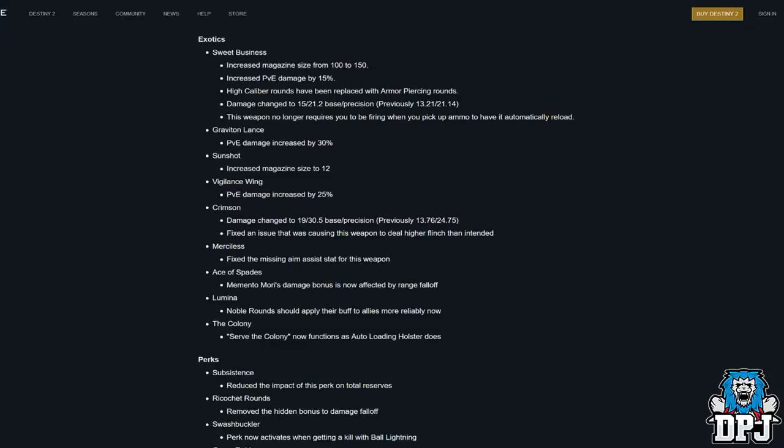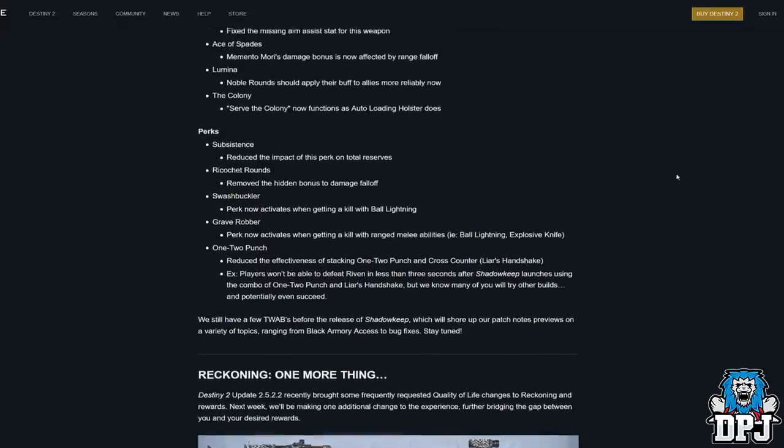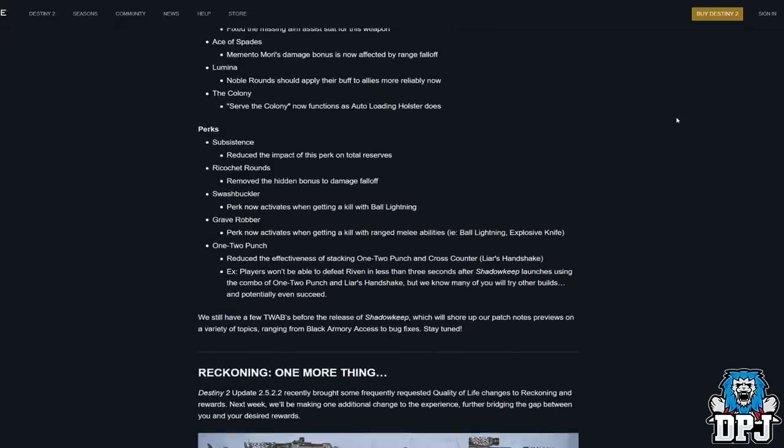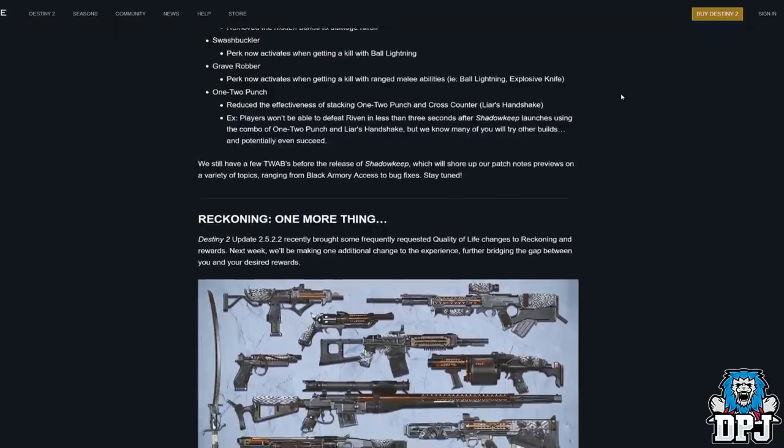Merciless: fixed missing aim assist stat. Ace of Spades: Momento Mori's damage bonus is now affected by range falloff. Lumina: Noble Rounds should now apply their buff to allies more reliably. The Colony: now functions as Auto-Loading Holster. Perk changes — Subsistence: reduced impact on total reserves. Ricochet Rounds: removed the hidden bonus to damage falloff. Swashbuckler: now activates when getting a kill with Ball Lightning. Grave Robber: now activates with ranged melee abilities like Ball Lightning and Explosive Knife. 1-2 Punch: reduced the effectiveness of stacking 1-2 Punch and Cross Counter with Liar's Handshake — players won't be able to defeat Riven in under 3 seconds after Shadowkeep launches using that combo, though Bungie acknowledges players may find other builds.